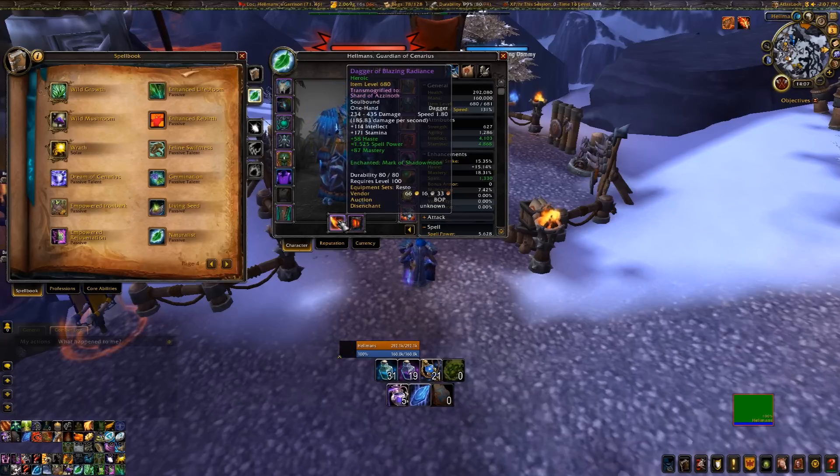You want to get Mark of Shadow Moon as your enchantment. It's kind of sad that we have to take the Spirit enchantment, but we are currently having mana problems, so we need that Mark of Shadow Moon.